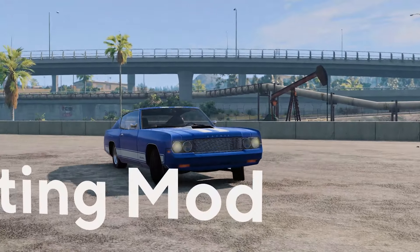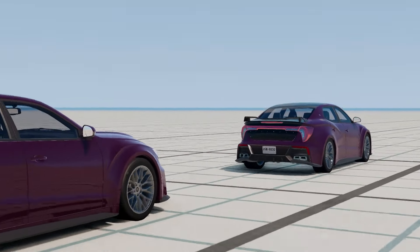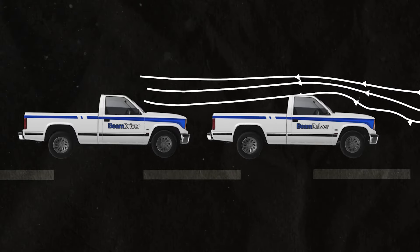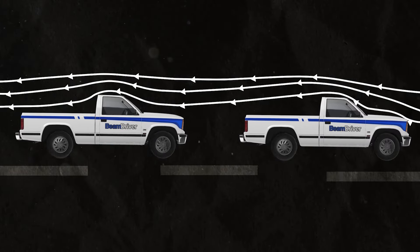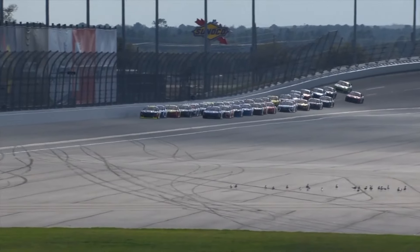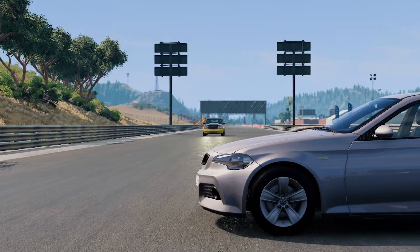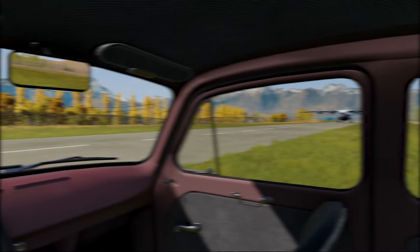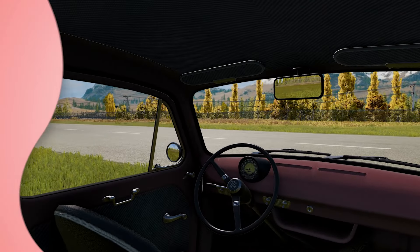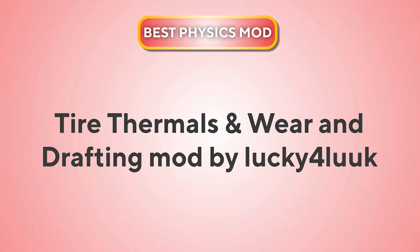And as a cherry on top, there's also the drafting mod, which improves the aerodynamic properties of the BeamNG physics by adding realistic slipstreaming. What this basically means is that when you're racing, if you get close behind another car, your wind resistance decreases and you go quicker. You might have seen this in NASCAR, where the drivers are all tailgating each other to get this drafting effect. Another cool thing is that if a car passes you quickly, you can see the effect of the wind created by that on your car. All of these incredible features made this, in my opinion, the best physics mod currently available for BeamNG.